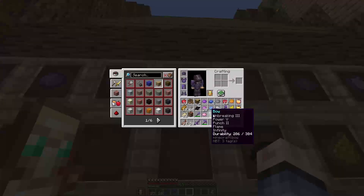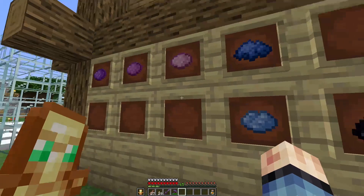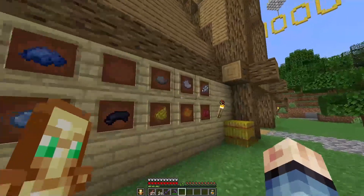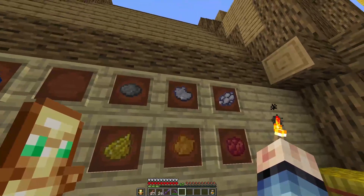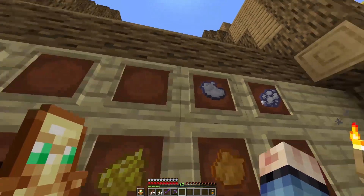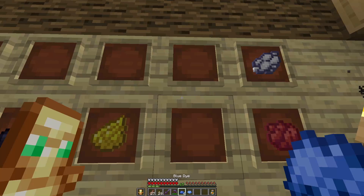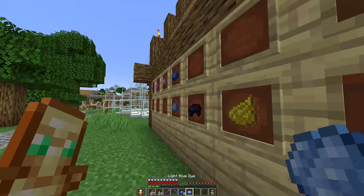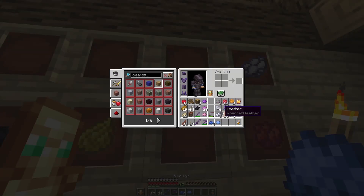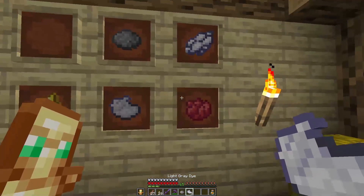I actually want it to be like this — so underneath each other. I think that's a better look for this. The darker color above, and then the lighter color beneath there. That is the gray. So do not use the white or the blue stuff. There we go.